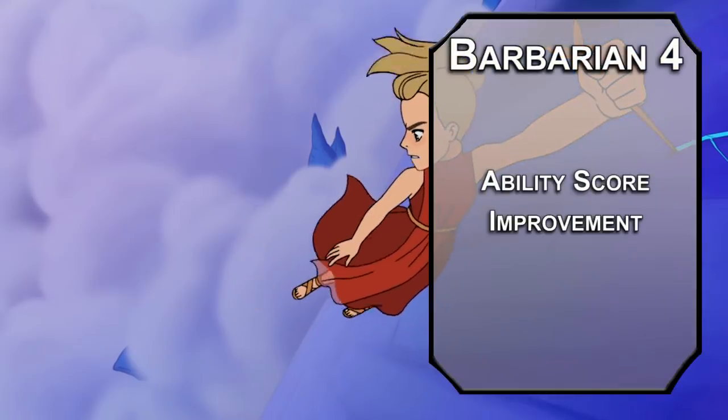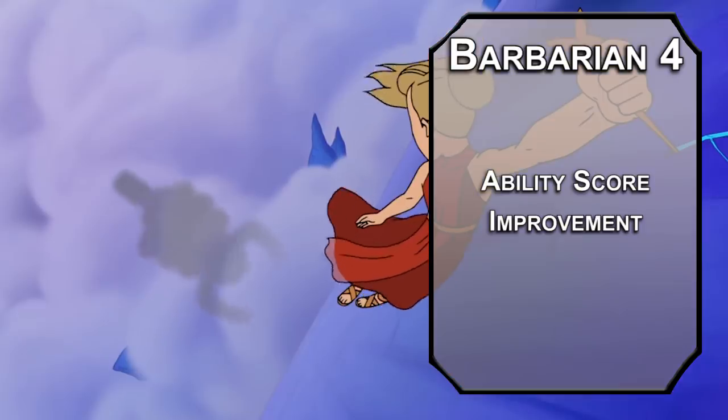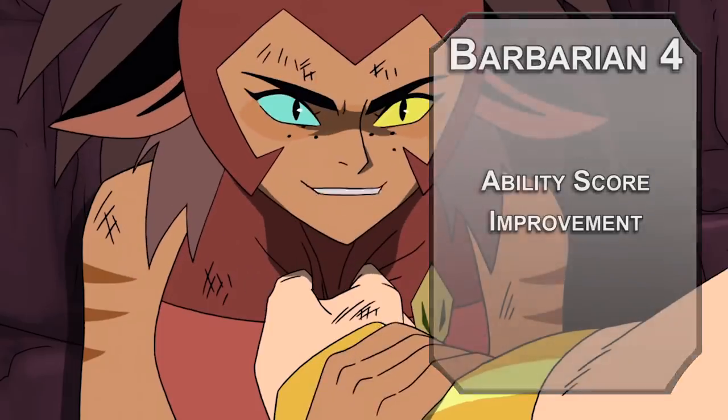Fourth level Barbarians get another ability score improvement. Cap off the strength for the biggest punches possible, not to mention big grapples if you want to utilize that part of the unarmed fighting style. The more you need a hug, the better you'll be at hugs.